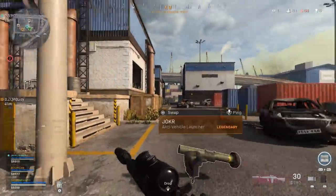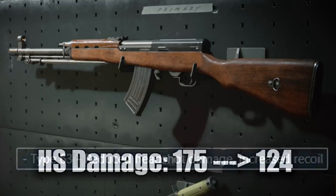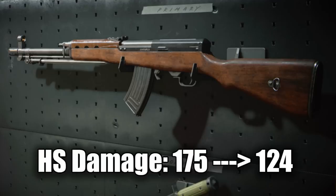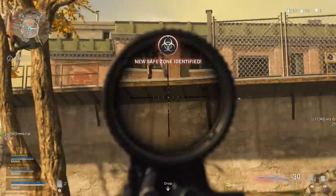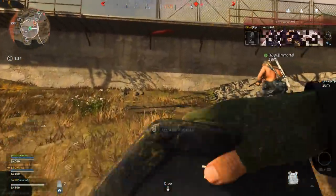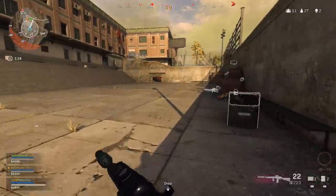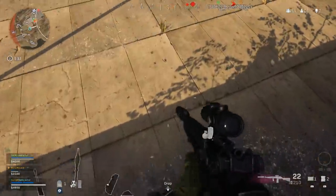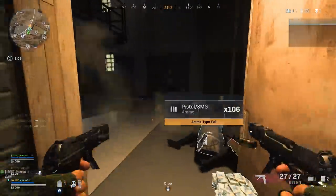The second weapon is the Type 63 — essentially the DMR 14 but with a little more recoil. Before this update it did 175 headshot damage; after the update it now does 124 headshot damage. They also stated they increased the recoil, and again it's basically the same thing as the DMR — a little more recoil between the second and third bullets, but overall recoil is less than before the update. This weapon is still equally as good relative to the DMR 14 as it was before the patch. For long range engagements, these two weapons are absolutely without a shadow of a doubt the two best weapons still in the game.